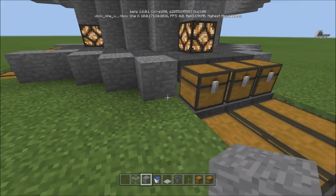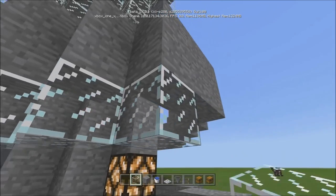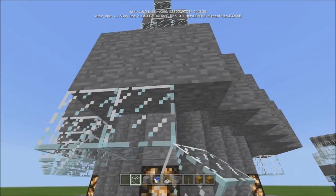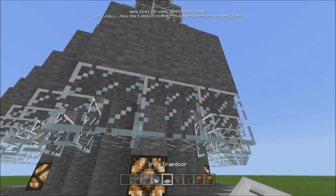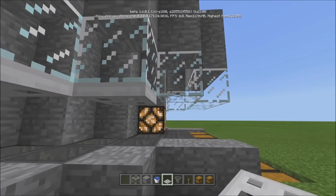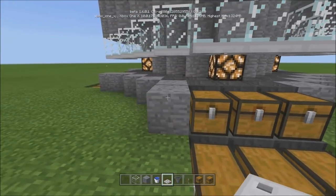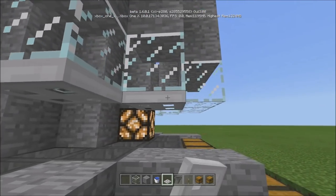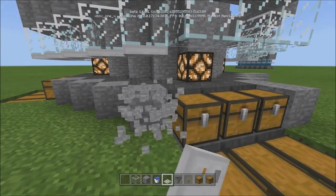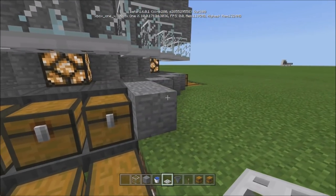Now do one row of glass highlighting around the kill chamber like this. Then take your trapdoors and place them right on top — this actually prevents the little mobs from getting out. The baby zombies and baby drowned will not come out at all. I had this running for a while and none of them escaped; they just can't fit through.